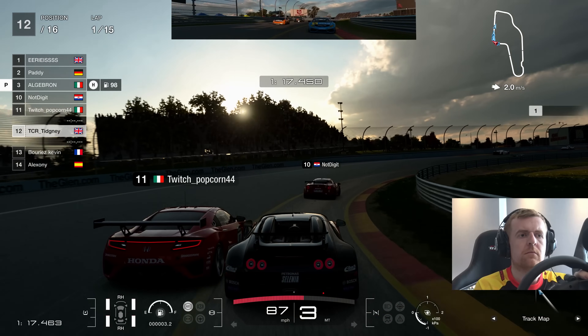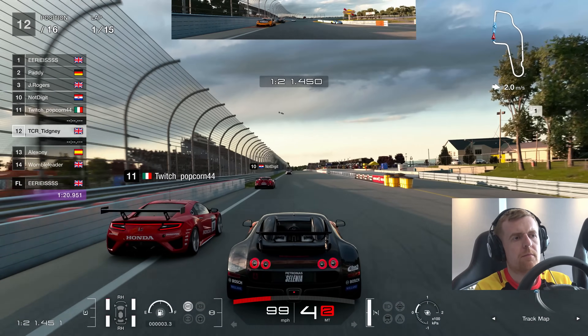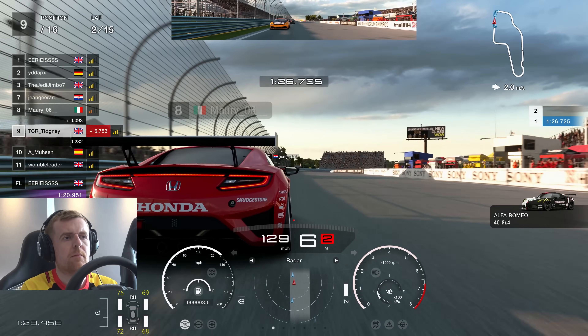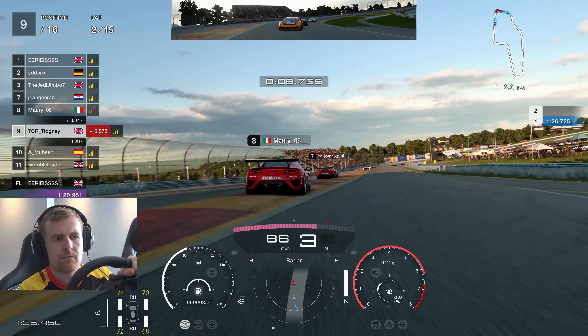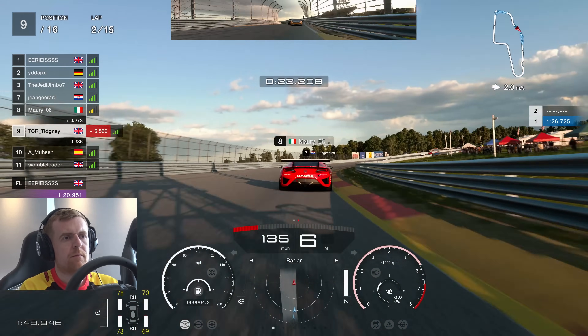We go in the middle of three cars and look at this as we go through — we manage to survive there. One going in the pit, Popcorn around the outside. There was a small bit of contact. Not much more I could have done there with the Lamborghini on my inside and the hazards were on as well. So I'm assuming Mori, or Popcorn as you see on the replay, was happy with that. We continue on through there and we're in P9 at the moment.